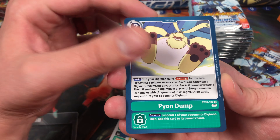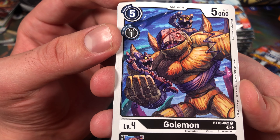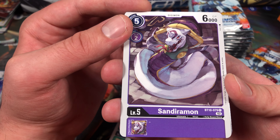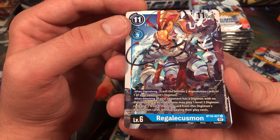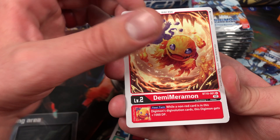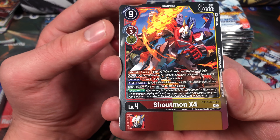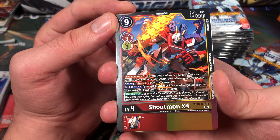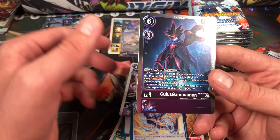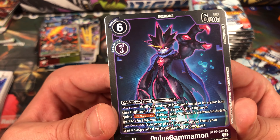So here we have Pretzelmon, Pyondump on you, Golemon — I like this card, it looks really cool. Mad Leomon, Gogmamon, Sandiramon, Regalecusemon, oh Taumon — here you are, nice. Demi Meramon. Justice Kick. Oh, here we go — Shoutmon Xros4! Probably the best card in the set, or at least one of the best. It's gonna get limited on November 11th so use it while you can. Oh, and then we got Ghoulish Gammamon — just edgy Gammamon, that's cool.